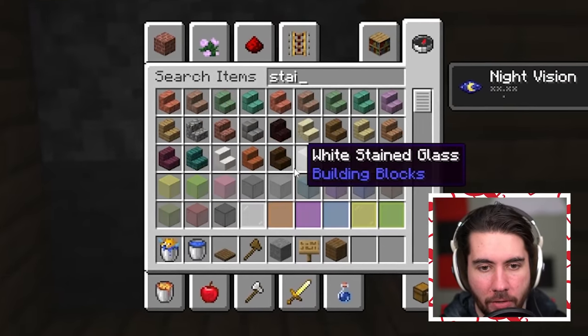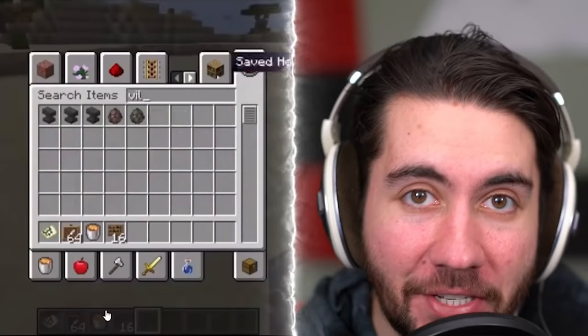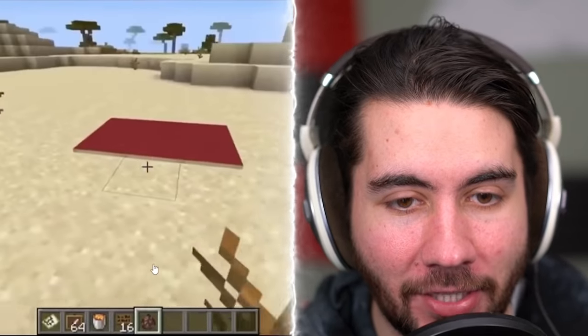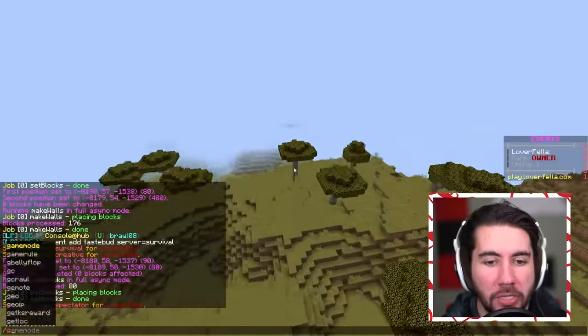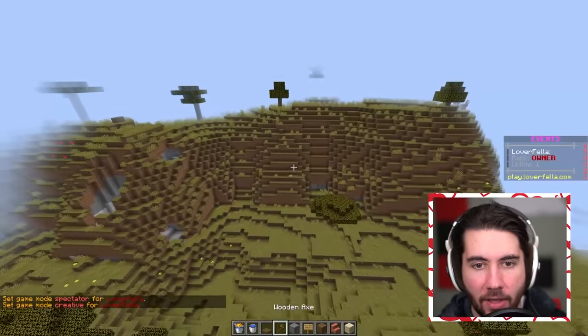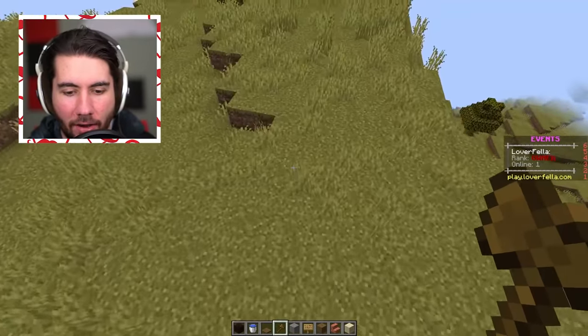We're going to make a fancy door here with some stairs. Obviously this next one's pretty ridiculous — he makes fake carpet using item frames. We're going to try something similar, but instead we need to locate a zone that is absolutely massive so we can world-edit in infinite black terracotta. The problem with sand is it's going to fall and it won't work, so we're going to do black terracotta block.